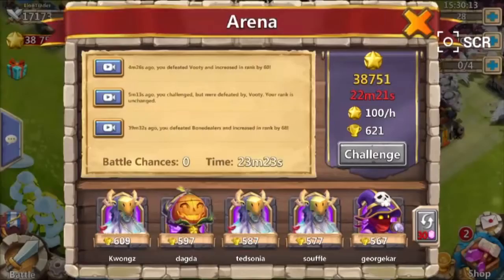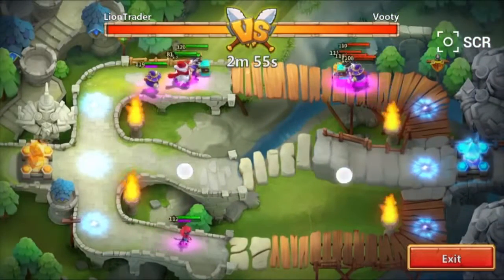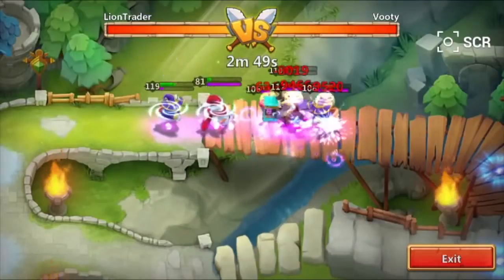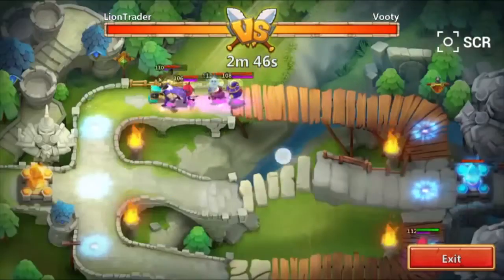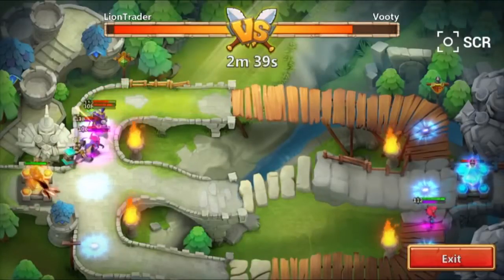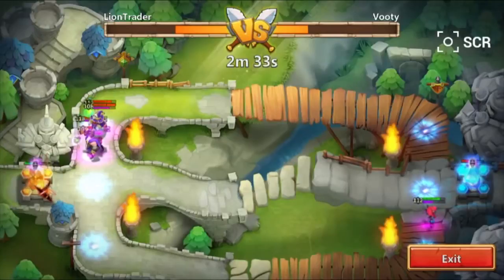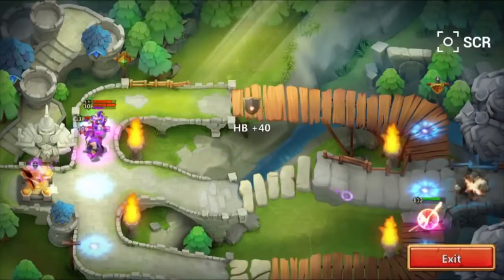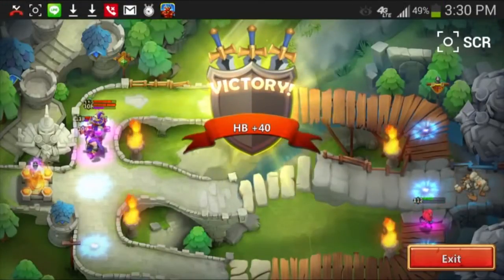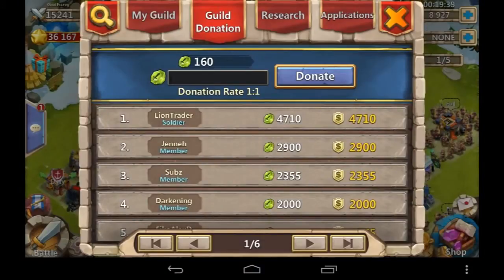Lion Trader sent in this video to the Dirty Box, which is a shared box we have for all guild members — they can put videos in that box, and if anything's pretty cool, I'll toss it in a video. This is the first time I've done that. It's essentially his whole team got wiped by over 100 heroes, but he has Succubus — the lady with the whip — going at it there. He should lose this — and he's going to lose this. What?! That last snap of that whip. That was just a crazy video totally showcasing the power of Succubus. Perfectly. Awesome video, Lion Trader — thank you for sharing.